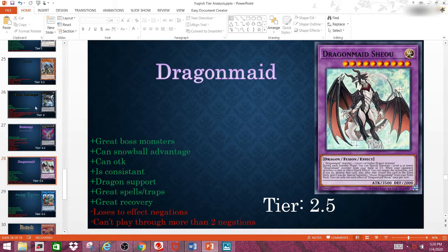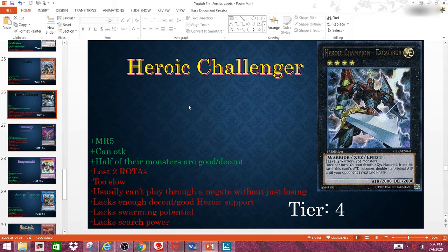Next, I'm going to be talking about Heroic Challengers, and then Butterspy, because these are two very underrated archetypes that I wish received more support. Heroic Challengers, if you didn't know what they are, they're a Rank 4 warrior toolbox base deck, and they like to focus on fairly niche effects. The pros: Master Rule 5, they can OTK, and half of their monsters are good or decent — which isn't really much of a pro at all.